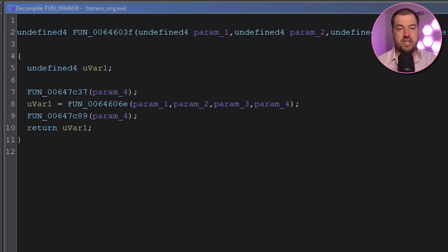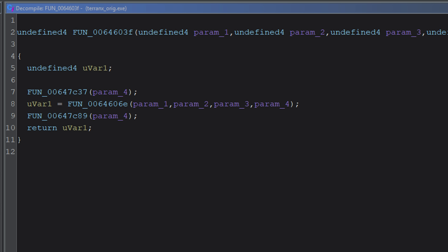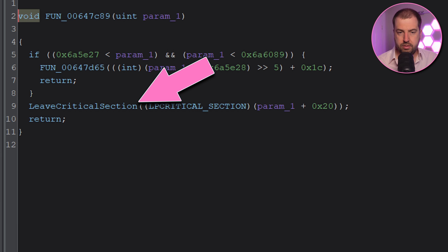Digging into this function we can see it just wraps another call in a critical section, which is a mutex-like Win32 primitive. The first call enters the critical section and the last call leaves it, and it's the LeaveCriticalSection call that's clobbering the stack value, but only on Windows 11 24H2.